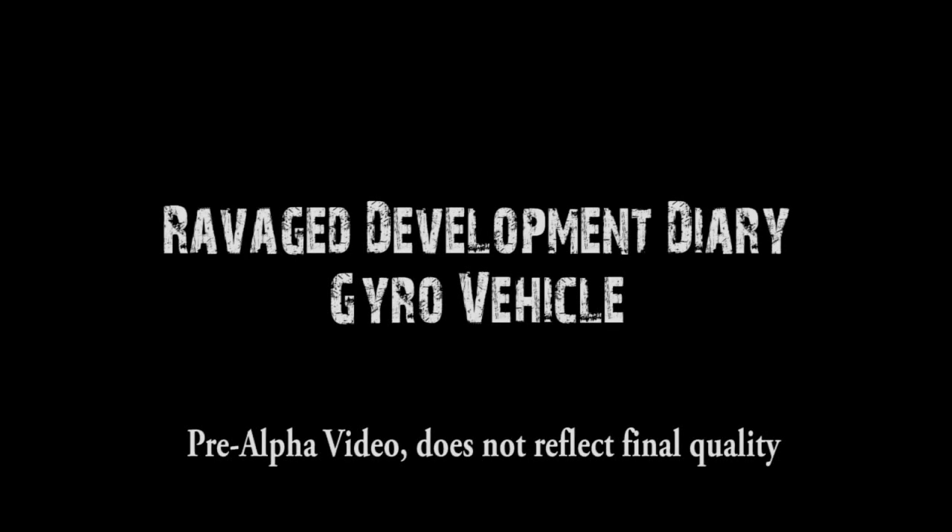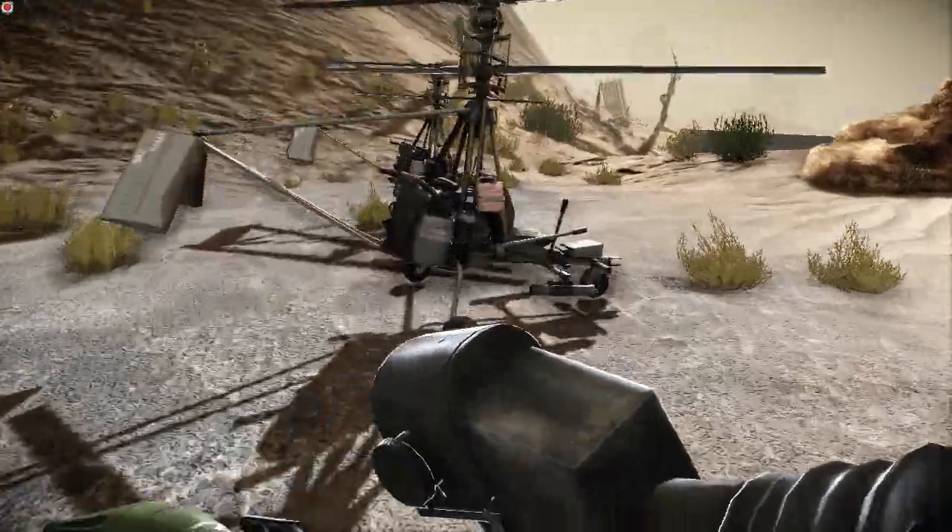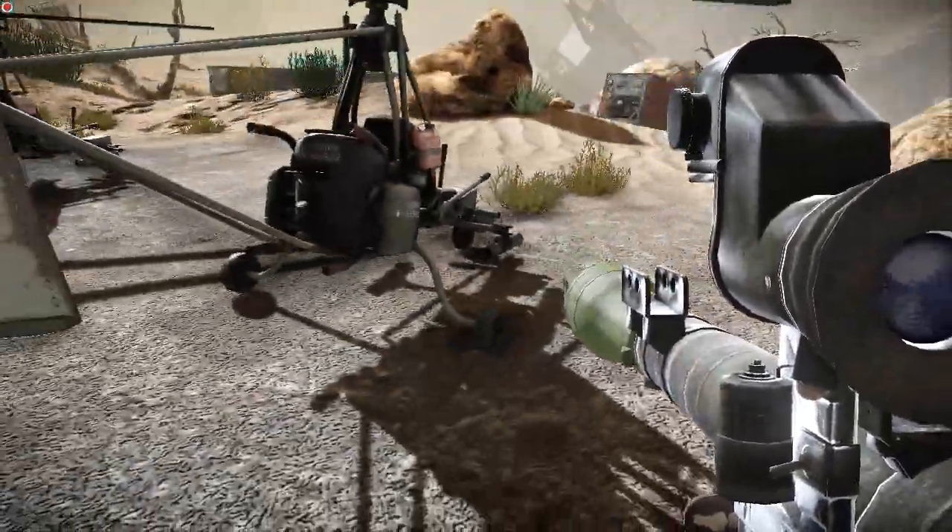Hi, my name is Boris. Today I'm going to show you the Gyro Helicopter. The Gyro Helicopter is one of the coolest vehicles inside of Ravaged. It's very fast, very nimble,